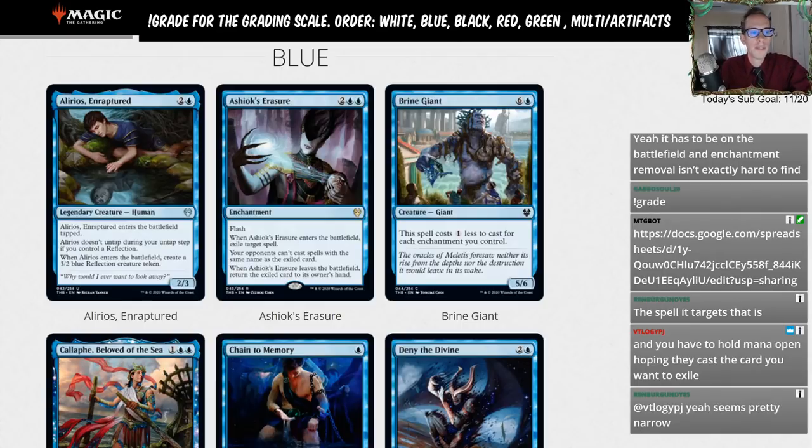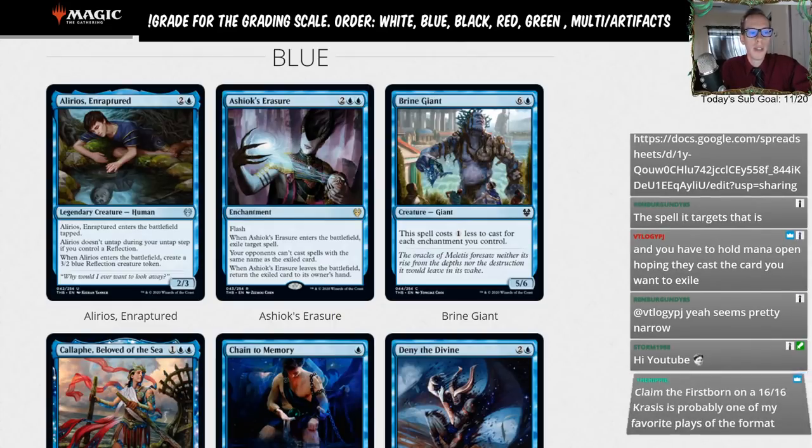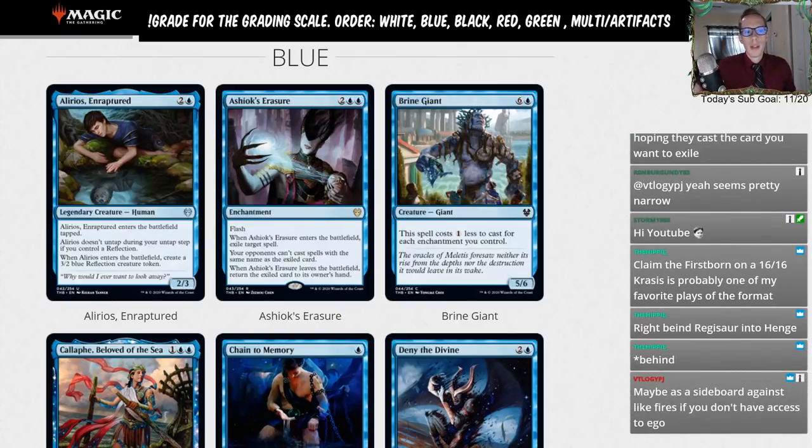A C is a fringe standard card used as filler for certain decks, or a playable build-around card. Examples: Claim the Firstborn in sacrifice decks, or Outlaw's Merriment as a build-around, or Epic Downfall as a narrow sideboard card. D's are cards you'll rarely see in standard but can fill a role for a fringe deck or fringe sideboard, like Cauldron of Eternity. L's are just limited cards that shouldn't see any standard play.